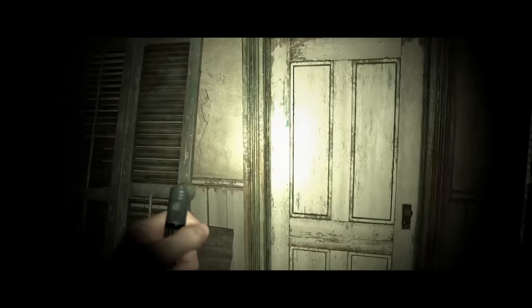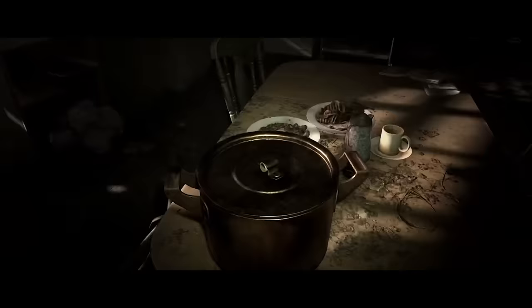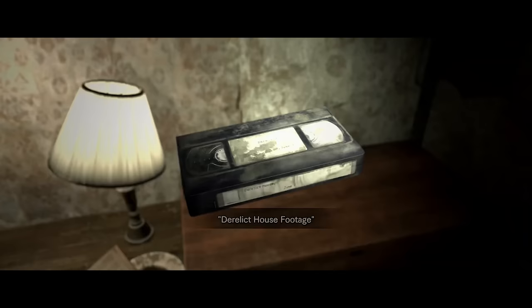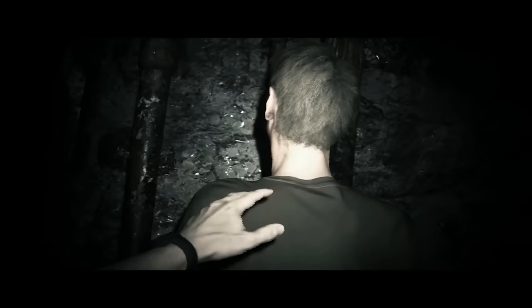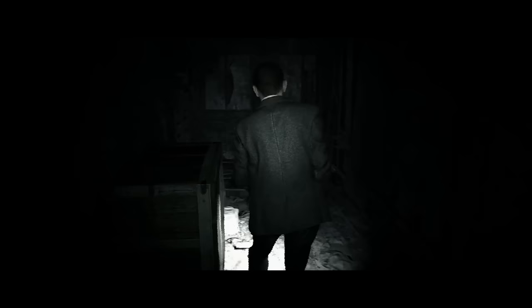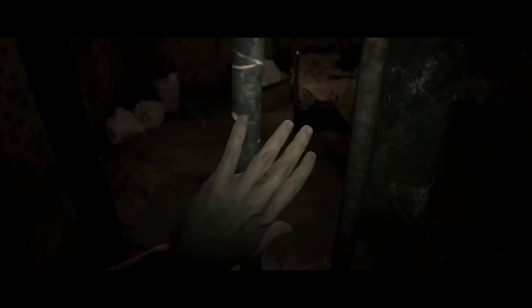Ethan cautiously explores further into the house, quickly noticing that the place is in a severe state of decay. There are no signs of life besides the roaches feasting on rotting gumbo in the kitchen, until he finds a VHS tape labeled 'Derelict House Footage,' showing a group of ghost hunters investigating the house before they're all attacked and captured. After witnessing three men suffer a horrible fate in this exact location, Ethan naturally decides to follow their path into the terrifying basement — where, besides a surprise dead body, he finally finds Mia locked in a cell.